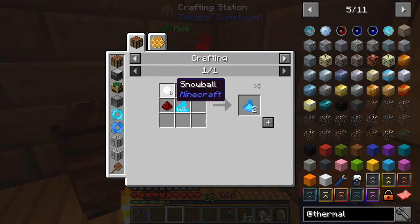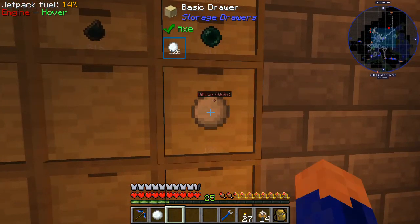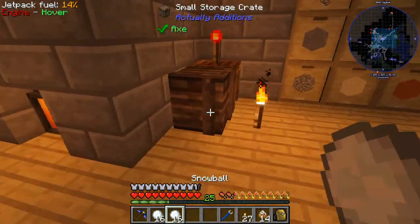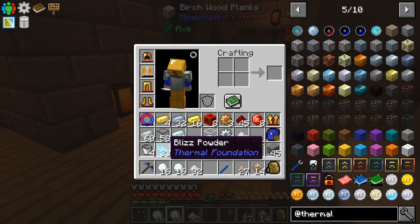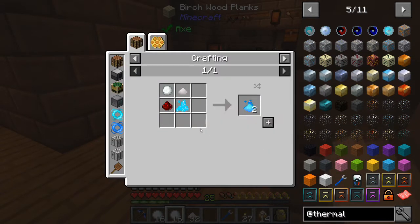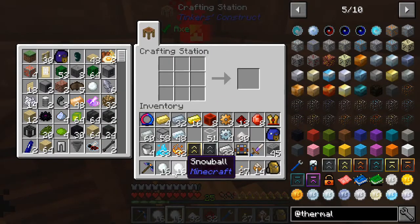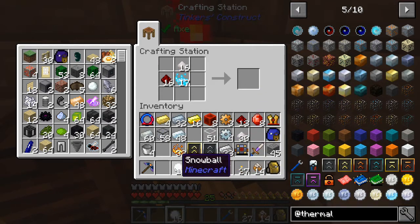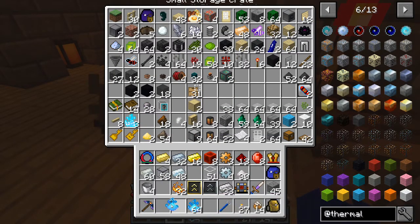We need to make the cingulum upgrade - we need cryotheum dust. So we're gonna need snowballs, nitar, redstone, and some blitz powder. I had to go find snow too, which was fun to say the least. I have some nitar and blitz powder here, and then redstone. Let's put them all together - snow, niter, redstone. Now we have plenty of cryotheum dust, which is very helpful to us.